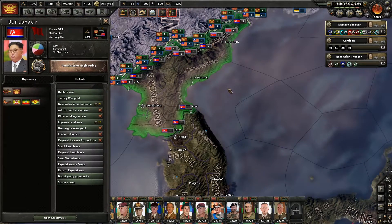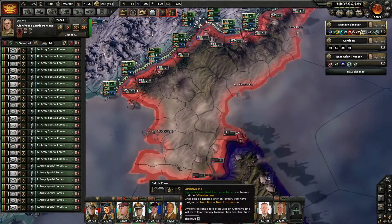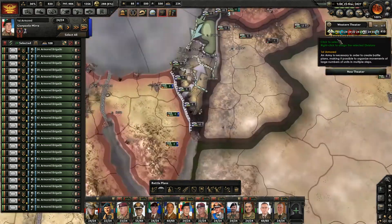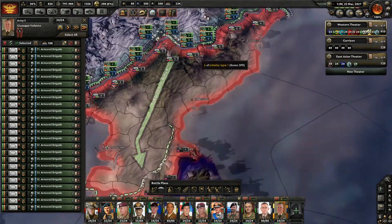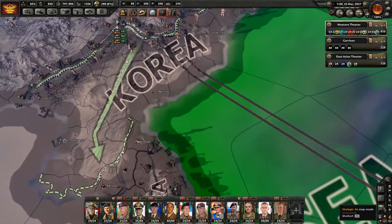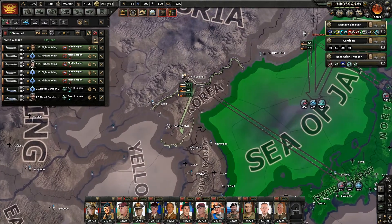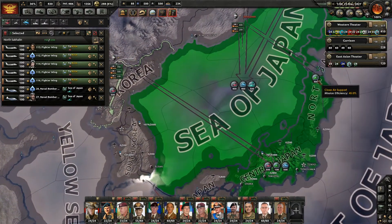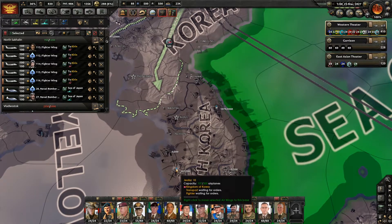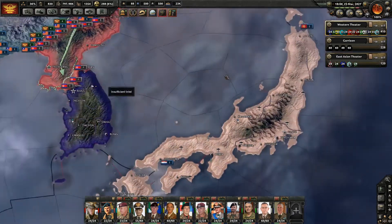Right now we need to go ahead and take care of North Korea. Who do we have in position? These guys, set to aggressive. We have this armor as well, set to aggressive. And we're going to need planes — yes, we're going to need to go ahead and take care of North Korea.